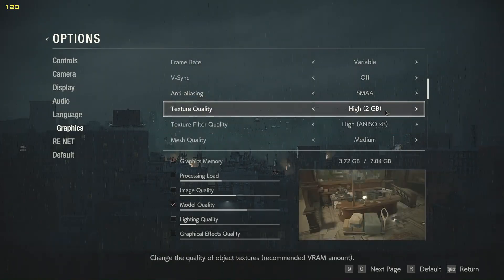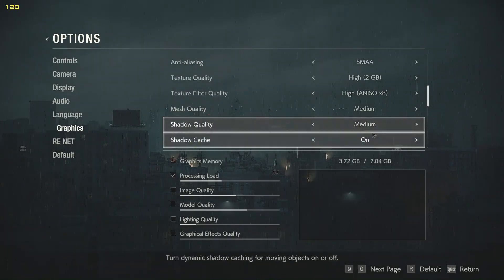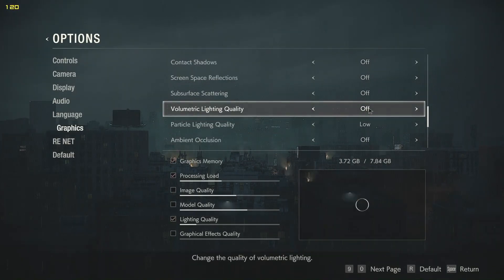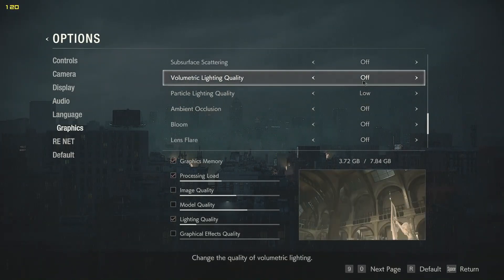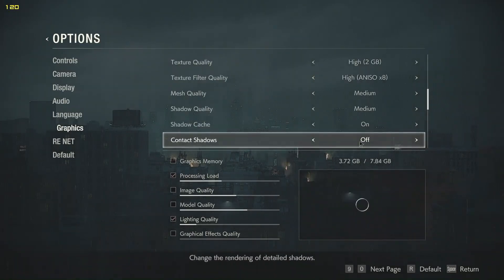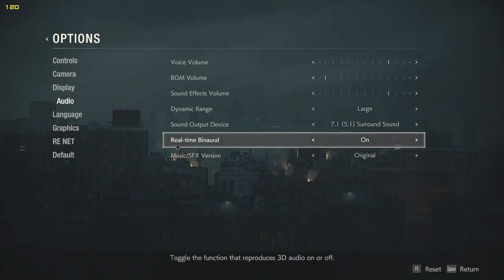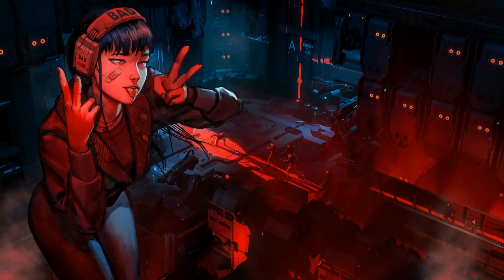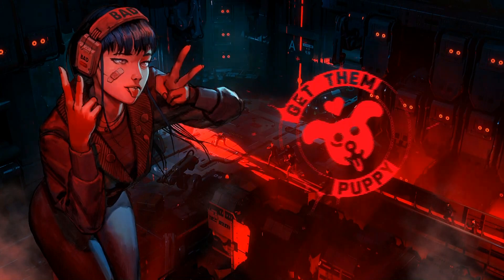The rest of the settings are up to your own preference and PC specs. The biggest hits to performance are shadow quality and volumetric lighting, so those are usually what you want to turn off or set to low. Turning off real-time binaural from audio settings can also give a little performance boost. Keep in mind that SRT and LiveSplit also consume some performance.